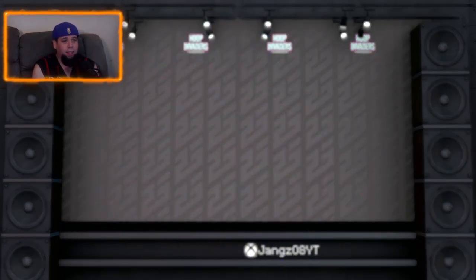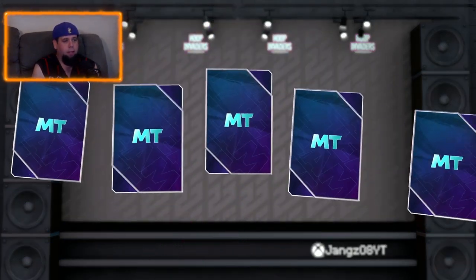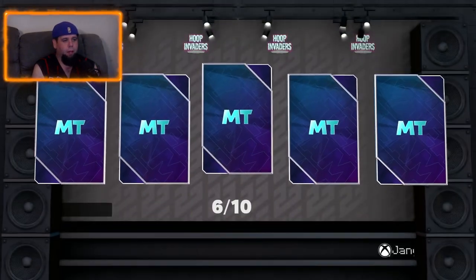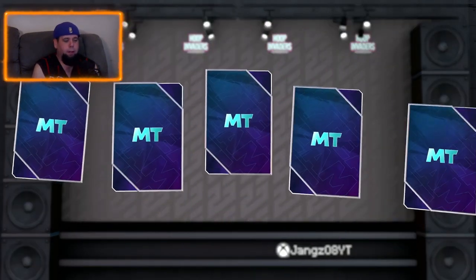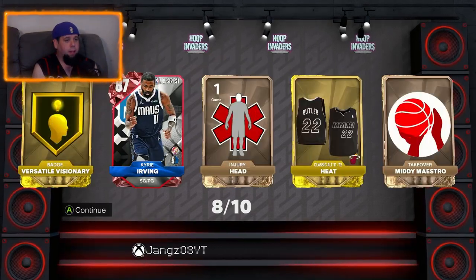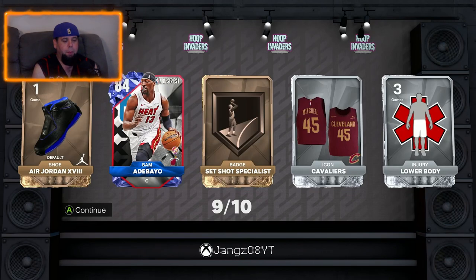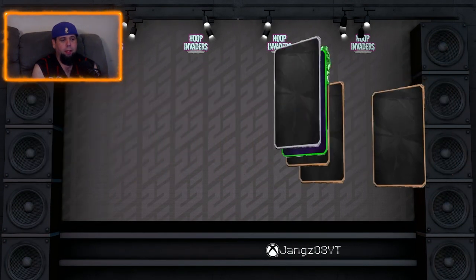Pack four is a sapphire — Bimbo Coles, another Hoop Invader card. Pack five is another sapphire — De'Aaron Fox. Pack six is an emerald and a gold card — I don't know who Ivey is, and Scottie Barnes. Pack seven is a ruby — Kawhi Leonard and Cam Whitmore. Pack eight — no luck — Curry and Irving but not from the set. Pack nine — Bam Adebayo sapphire.